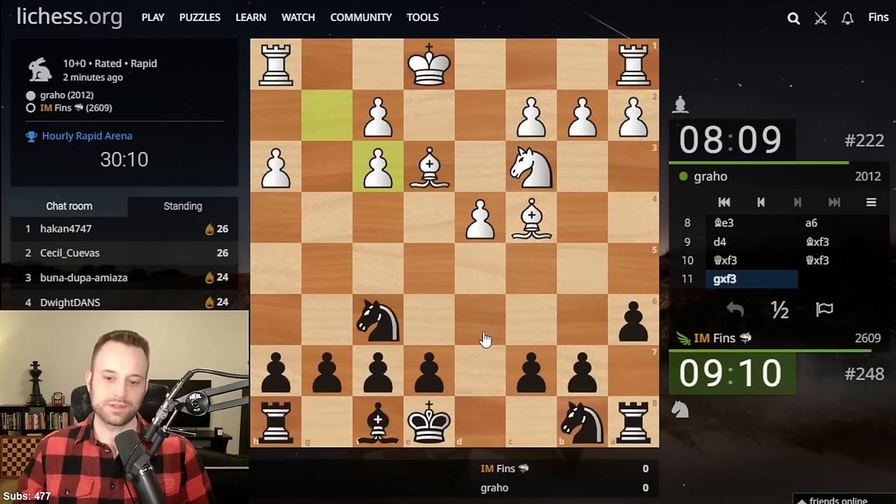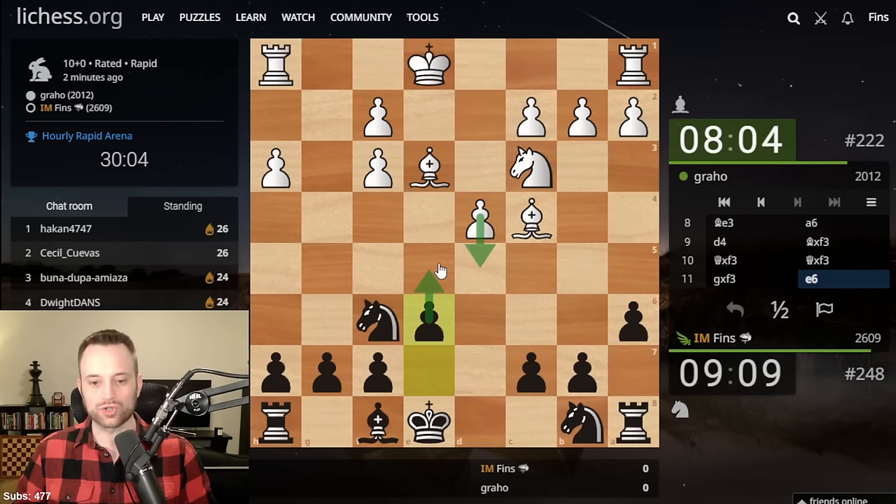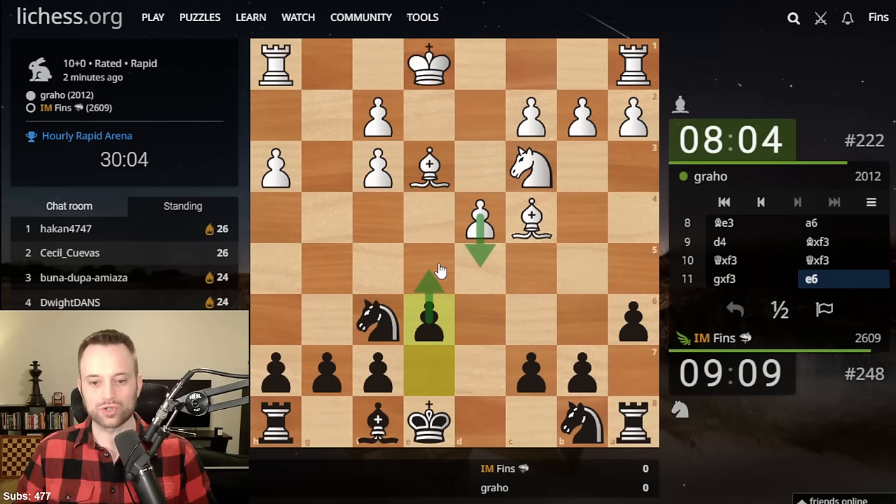We get the trade. Now, question — do I play E6? Do I go Knight D7? A lot of different options. I think E6 is fine, keep my options open. If D5, I can avoid a trade. I can play E5. I don't want to open this, so we're just going to go here.